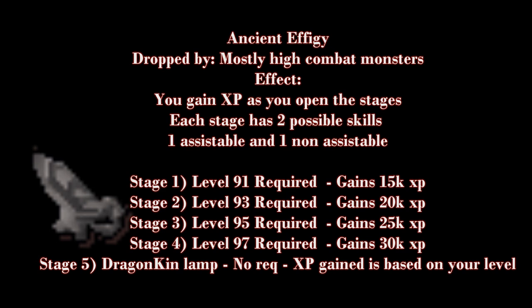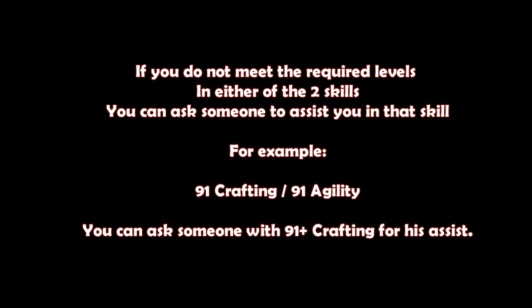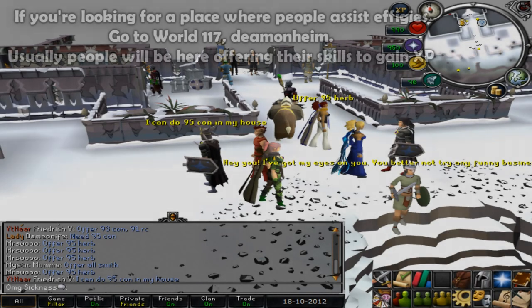If you do not meet the required level for either of the two skills, you can ask someone to assist you in that skill. For example, 91 Crafting or 91 Agility — you can ask someone with 91 plus Crafting for their assist.